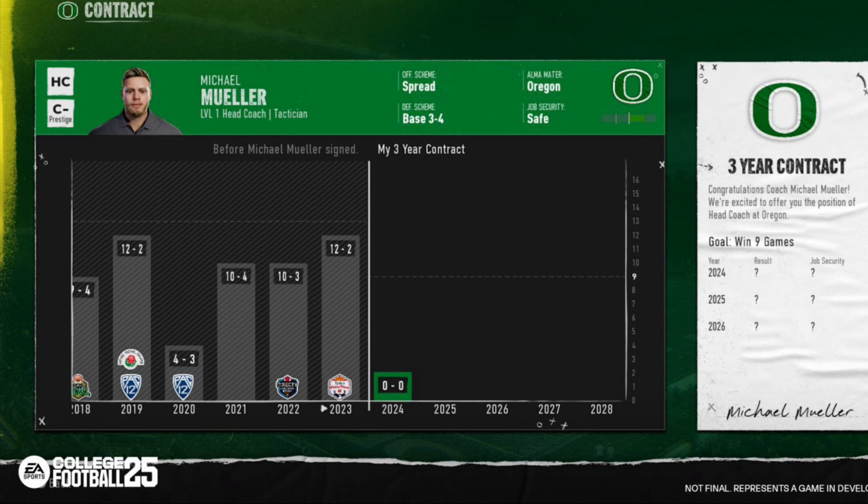Here you've got the coach of Oregon on a new three-year contract with a goal to win nine games per year. If you don't match that after year two, you could get fired a year early. Go eight and four or ten and two and they may consider you for an extra three years — it all depends on how you're performing in conference, in recruiting, and in the portal. Speaking of which, let's talk about the transfer portal.